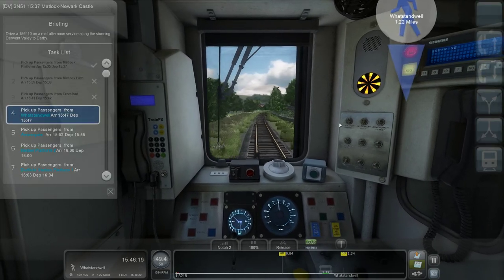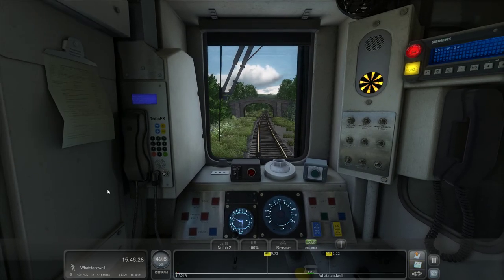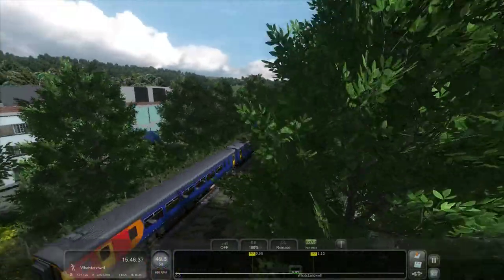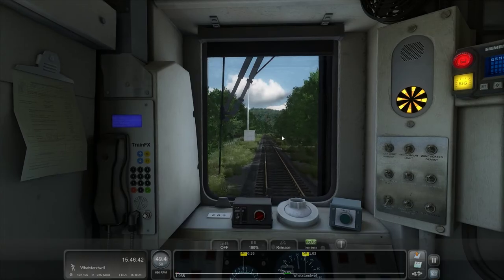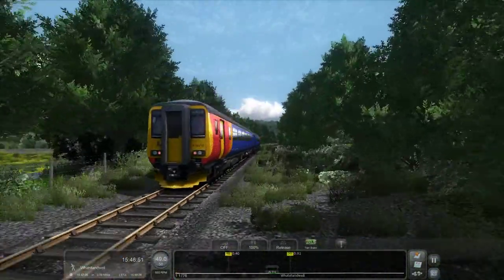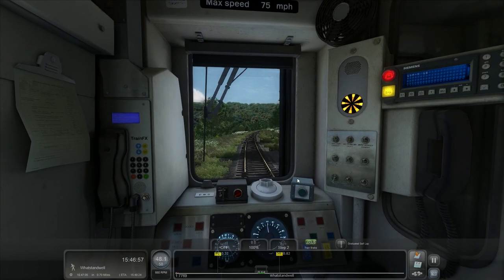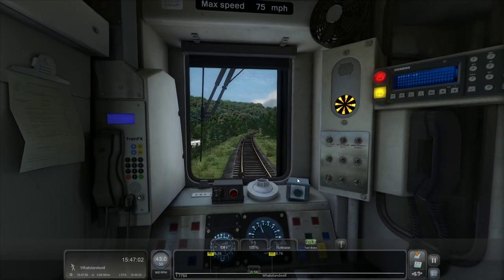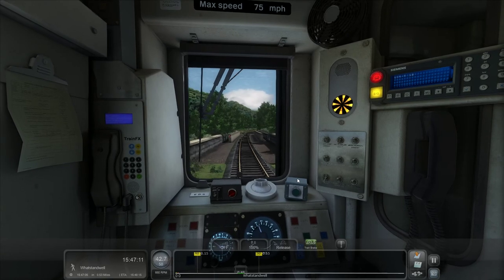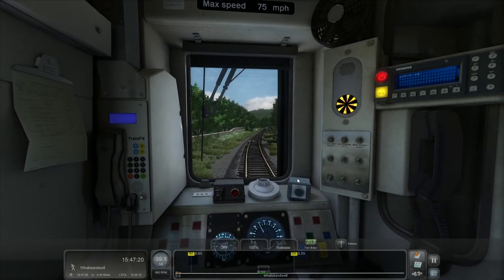I'm approaching Whatstandwell station. It's 3.19 miles to Ambergate — that's where I'll end the video, just after Ambergate rejoins the line. I think the key for this video is to look at the route and give an honest appraisal. This route is £7.99, though I paid a little bit less because I had some JT points accrued. I definitely enjoy driving it. The way I work out whether a DLC is worth it is I compare it to my hourly rate from work — roughly minimum wage, £7.70 an hour. If I get an hour's worth of fun, it's been money well spent — and I think I'm going to get a lot more than that. Money well spent.